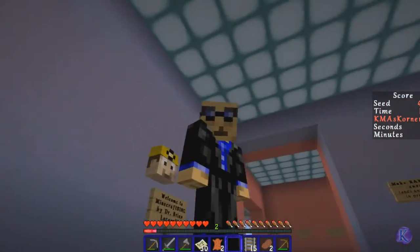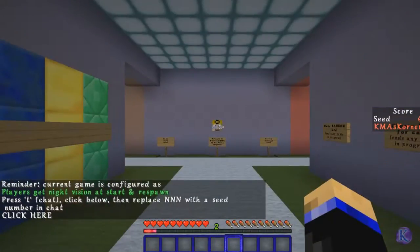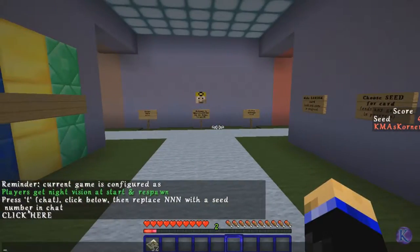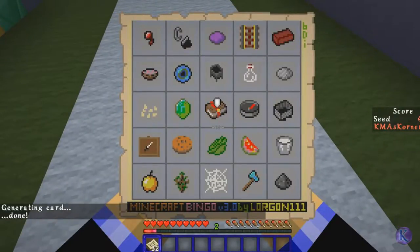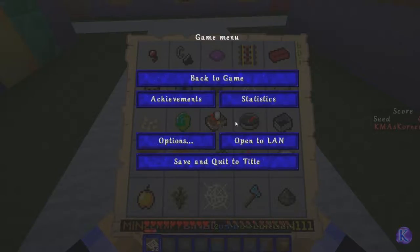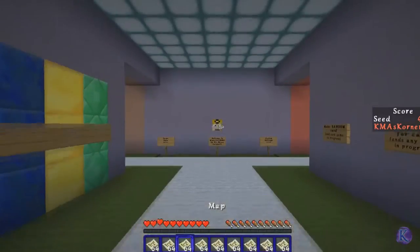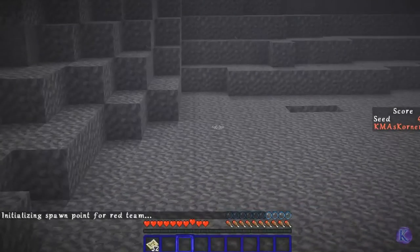Hello everybody, I am back for another game of Bingo, and this one is going to be a little bit different than the last two because we're doing the 25-minute challenge. So let's get right to it, let's choose a seed — for the 25-minute challenge they have suggested we do four six six six. Enter, generating card, card is generated, and we need to get as many of these things as possible.